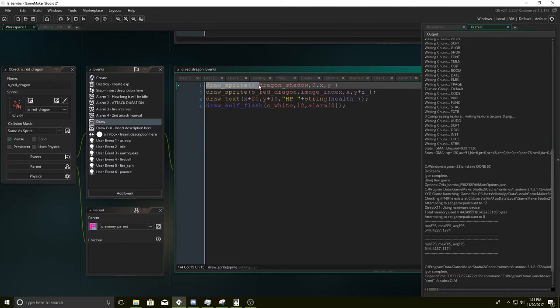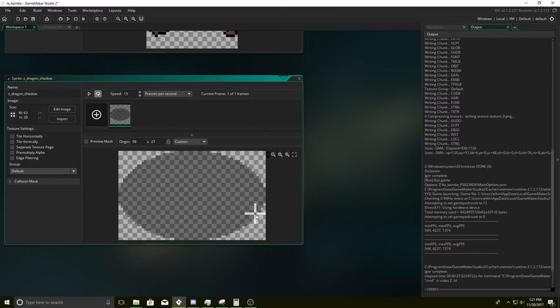This one's going to be kind of important — we need to draw the dragon in a kind of interesting manner. First thing we do is give it a shadow. Take notice of the origin point — the reason it's not in the center like a good programmer would do is because if we look at the original sprites, we want the fire to kind of start from his mouth, not from the center.